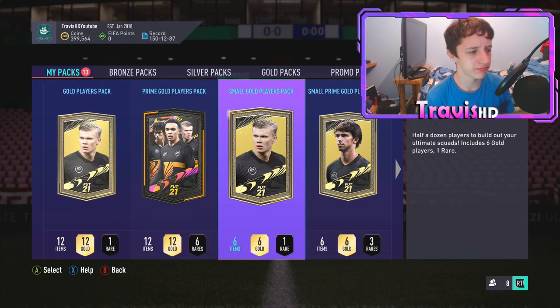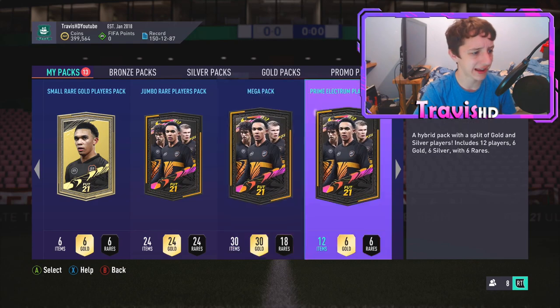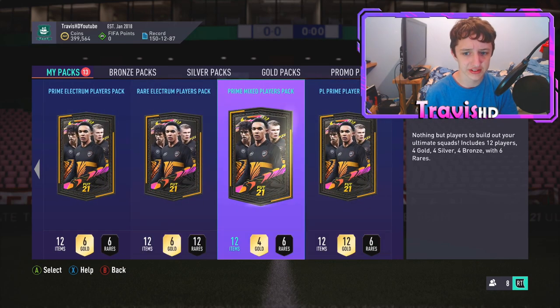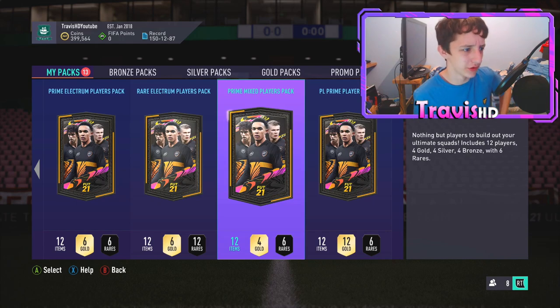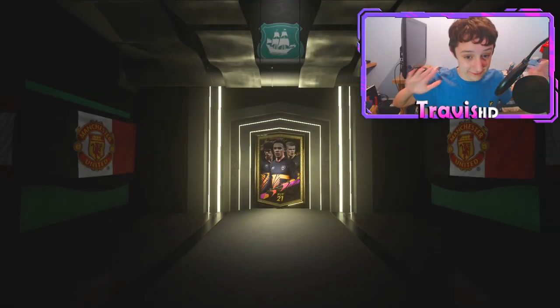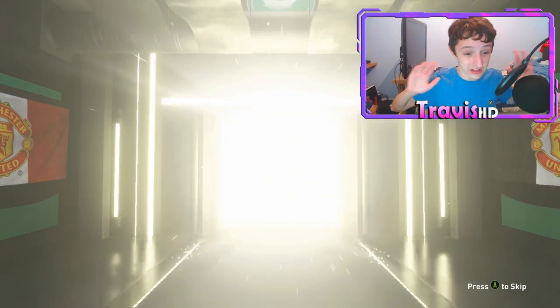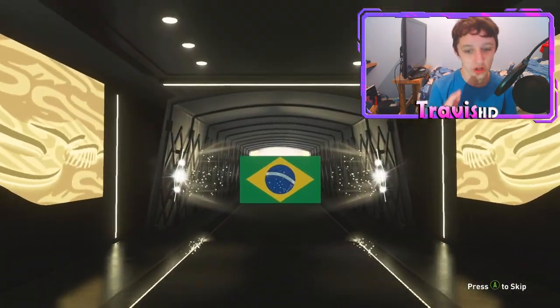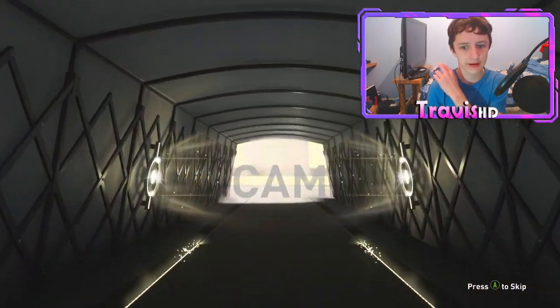Off the top of my head, I've got Veran, Van Dyke, Allison, Ederson. This is the last rubbish pack, then we're moving on to packs you'd see in like Rank 2 rival rewards. Please, out of these 13 packs, at least something massive. That's gonna be the first board of the video - good signs.